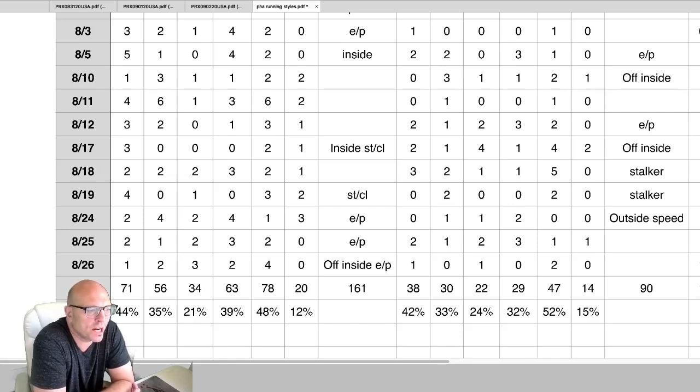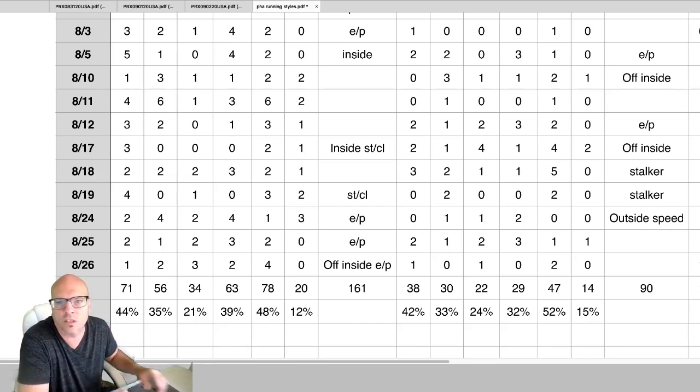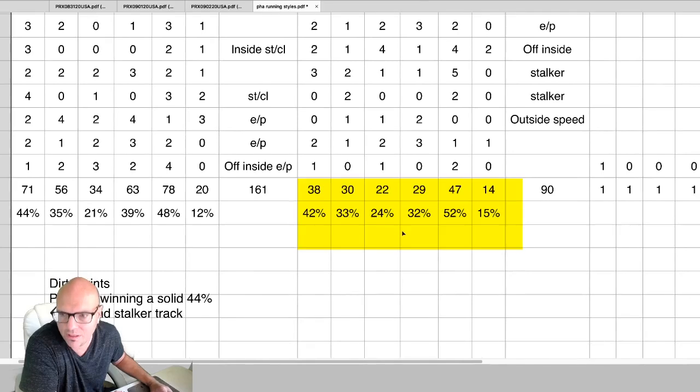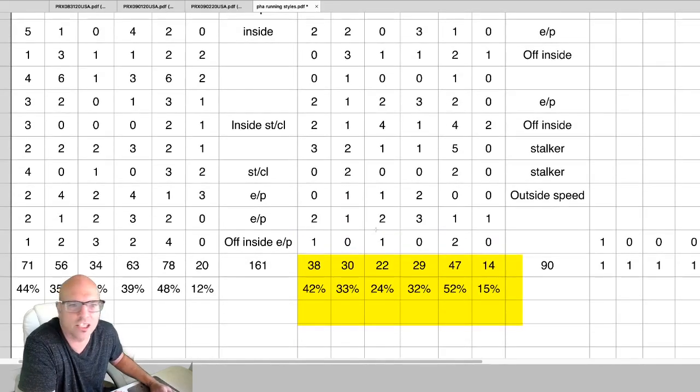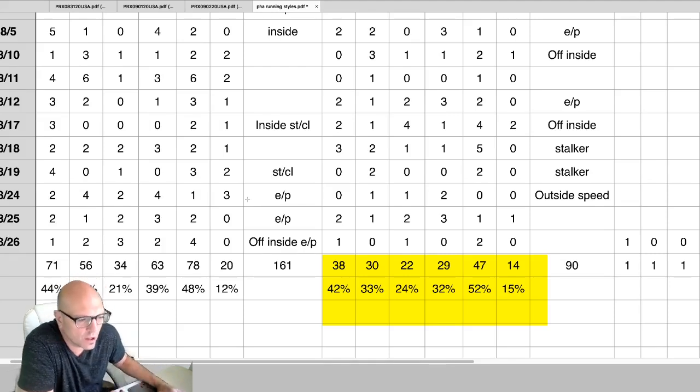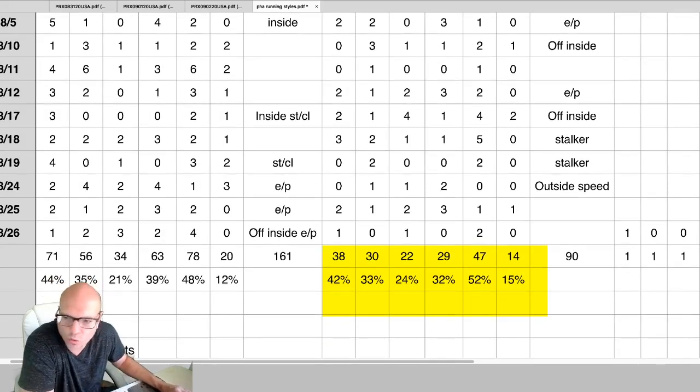I want to go over the simplest way to start using the bias report, but I don't want you to think simple doesn't equal profitable. The first thing we want to do is go to the last two lines of the report. I just highlighted it in yellow for you guys. We are using Parx dirt routes in this example, and right now the sample size is at 90 dirt route races.